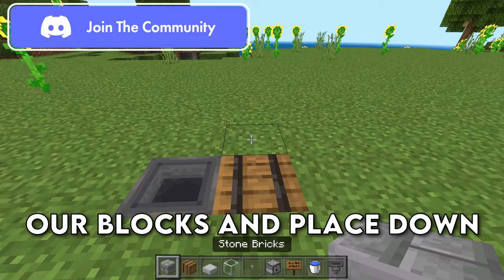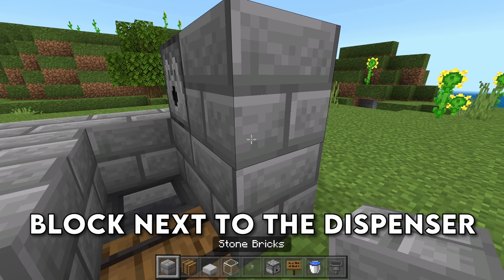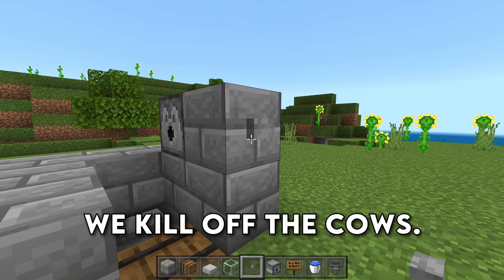We're then going to grab our blocks and place down seven blocks in a U-shape like so, and then we're going to place down a dispenser facing in towards the hopper. Go ahead and place down a block next to the dispenser, and place a button on that block, and this is going to be how we kill off the cows.